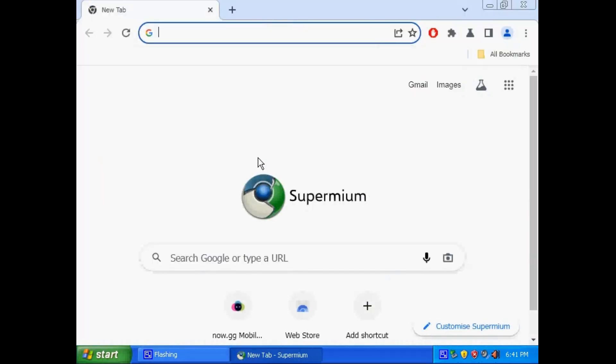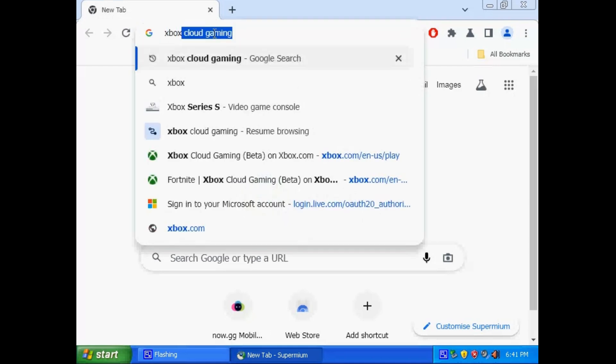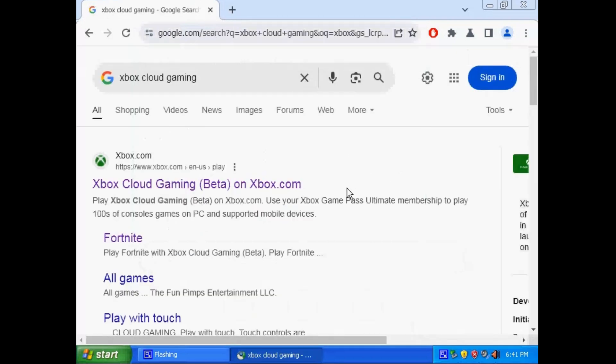If you actually want to use this as a tutorial on how to play Fortnite, go ahead. This is what you need — it's called SuperMio. And if you haven't been living under a rock, you would know that Xbox Cloud Gaming is the way to go. For those of us still in high school, we all know we at least tried to play Fortnite on our Chromebooks once, and this is how we did it.